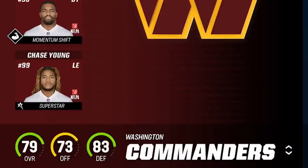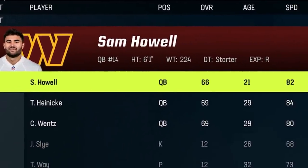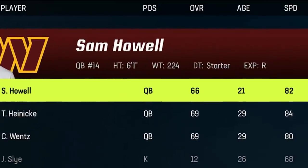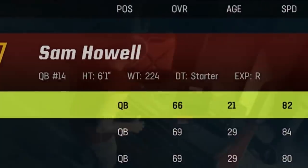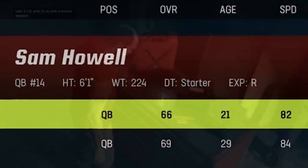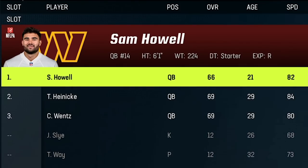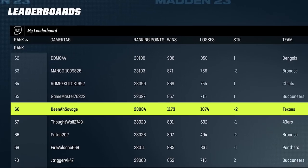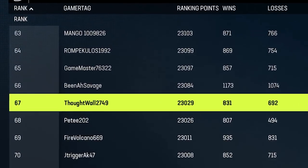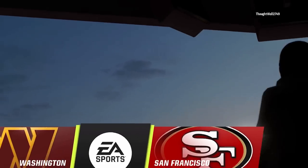Today I'm going to be using the Washington Commanders, as they had the most requests in the comment section. But I've been avoiding them because they have one of the worst quarterback situations in the game. Choosing between Carson Wentz, Taylor Heinecke, and Sam Howell is like choosing how you'd like to be tortured. I went with Sam Howell because he has good speed, the best throw power, and he beat the Cowboys in real life. Washington is a decent team outside the QB situation, but today I get matched up with two top-100 players in a row, starting with the overpowered 49ers.